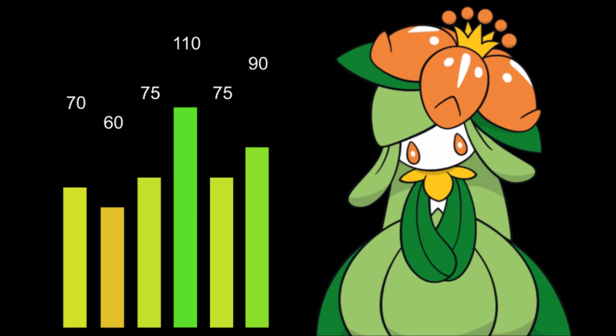70 on the hit points, 75 on both defenses. We see this very commonly — it's like the legit middle of tankiness kind of defensive spread. That means you are pretty susceptible to getting one-shot by some very powerful hits, but you aren't absolutely glass. Still a very risky Pokemon — you do have to worry about getting one-hit, and super effective hits are going to obliterate you.